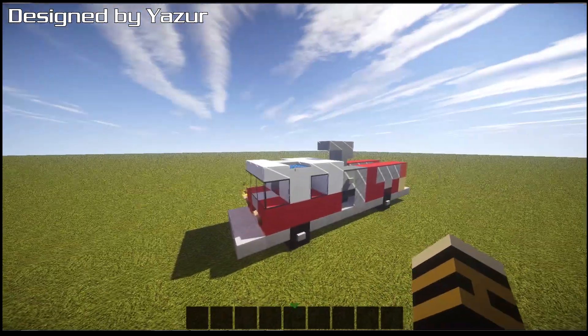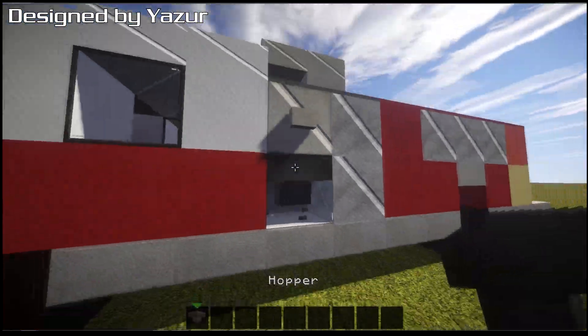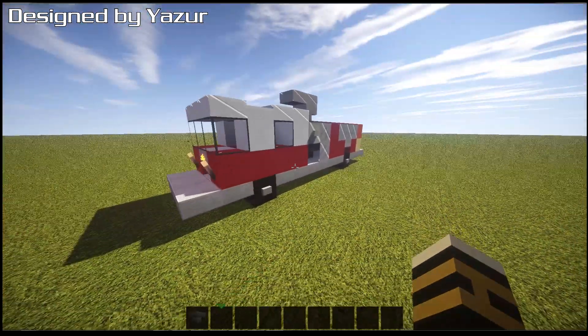This one is actually a pumper truck, so it would actually be able to pump water from somewhere. It's got hoppers and stuff — it's pretty cool, all of them are really cool but this one is cool as well.